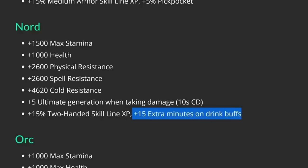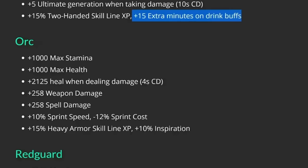Orc used to be the best in slot Stamina DPS race but got a nerf while other races got buffed, making them now around third best in slot for Stamina DPS. They get 1,000 max Stamina, 1,000 max health, and a 2,125 heal every four seconds when dealing damage — about 500 health per second, which is nice for solo. They also get 258 weapon damage and 258 spell damage, making them a decent Mag DPS choice since the last patch. They also get a 10% sprint speed bonus and minus 12% sprint cost, which is incredibly useful for melee DPS constantly closing ground on enemies.